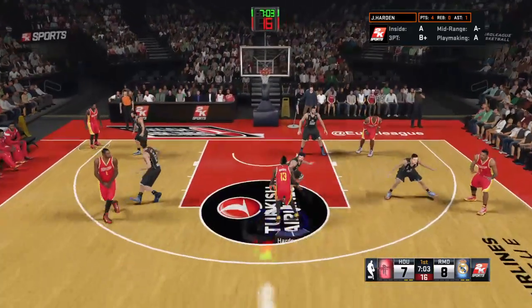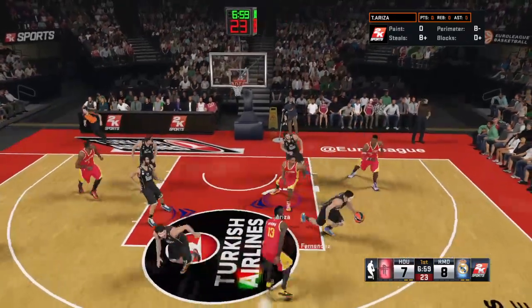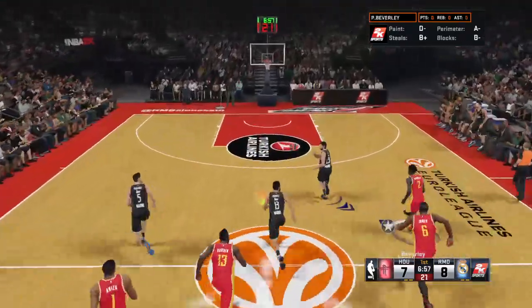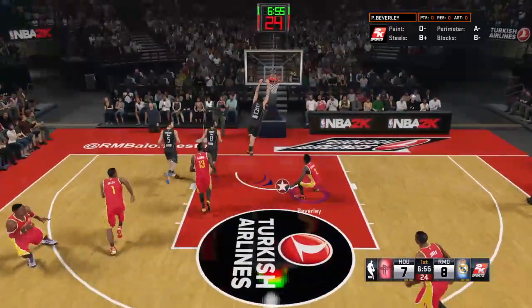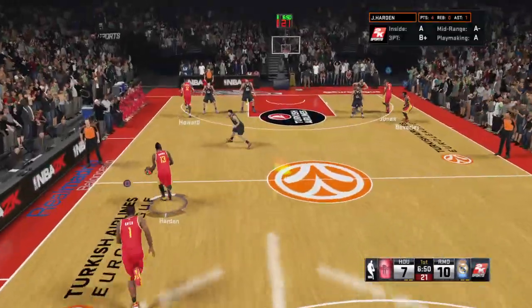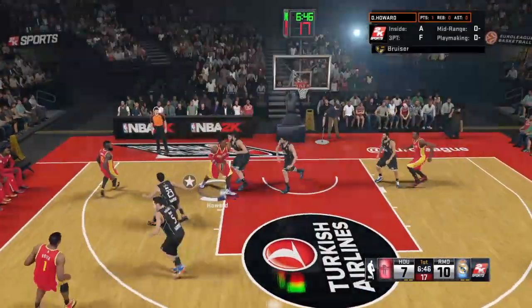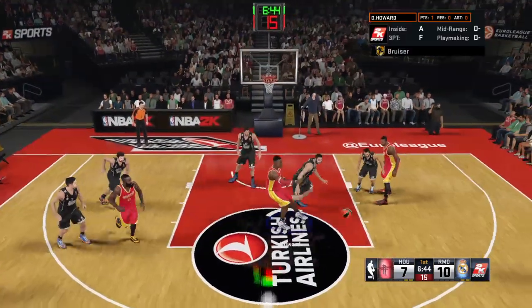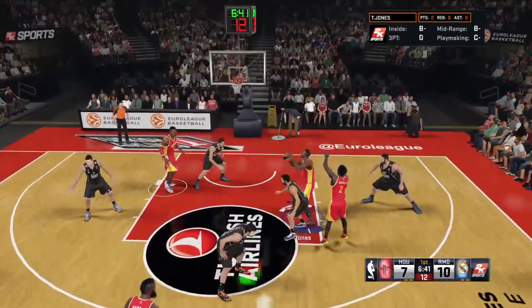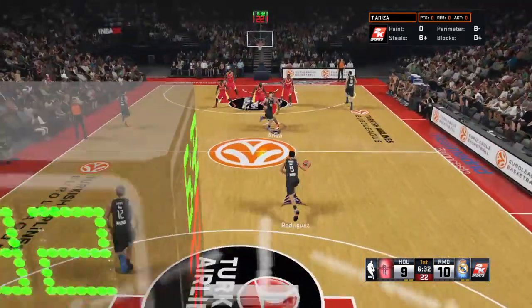We're about three minutes into this first quarter. Harden gets to Oriza — unhindered going all the way. That's why they're on the lead: aggressive play at both ends. They made the steal pay dividends instantly in the open floor. Here's Beverly — pass to Jones — count that one. Jones has got his second bucket; they're off and running. Good start — they've knocked down four of their first five.